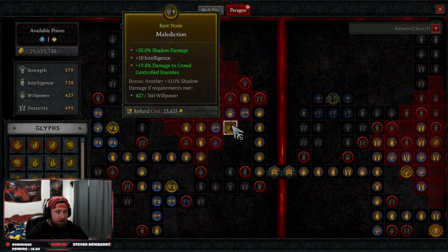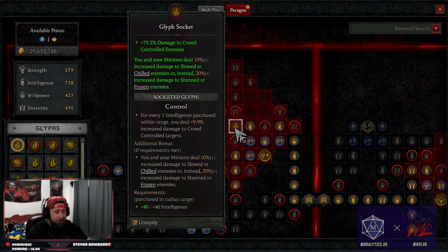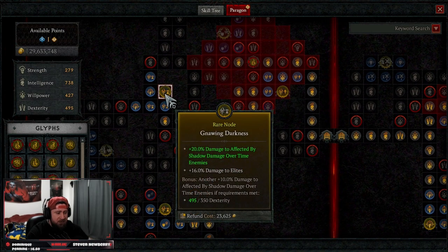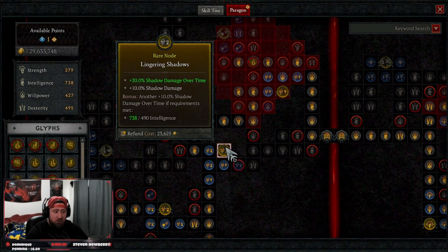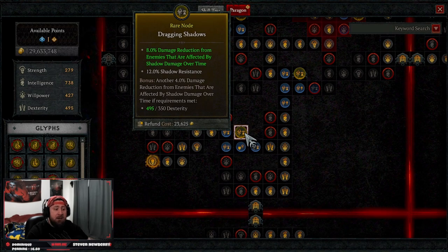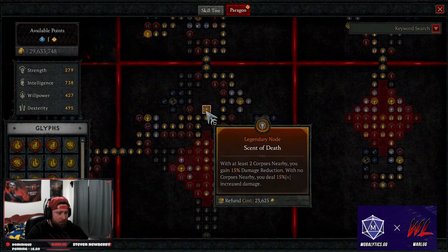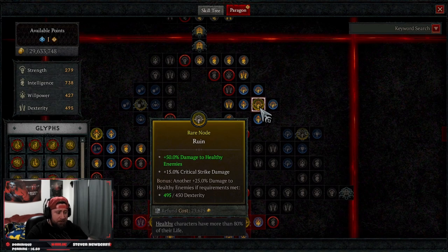Continuing Board 3, we take Malediction for more shadow damage, intelligence, and damage against crowd-controlled enemies. Our glyph here is Control for more damage against crowd-controlled enemies — we're always slowing and stunning so this is always proccing. We take Gnawing Darkness for more shadow damage and damage against elites, Lingering Shadows for more shadow damage and shadow damage-over-time, and Dragging Shadows for damage reduction and shadow resistance — but more importantly shadow damage reduction.